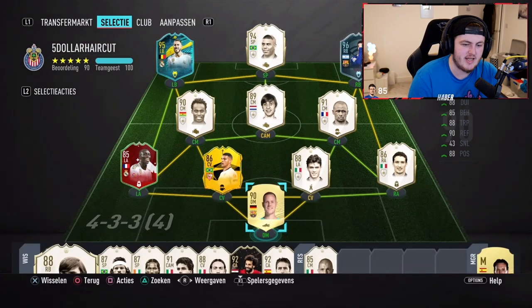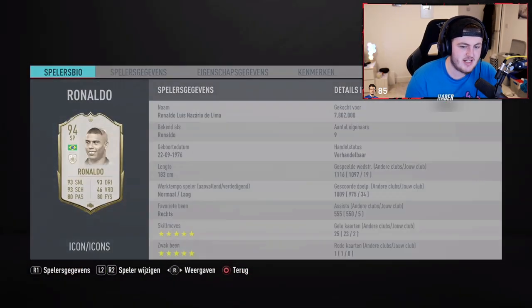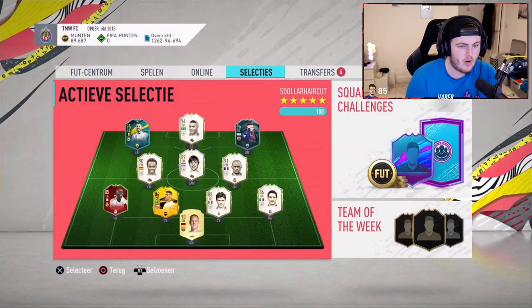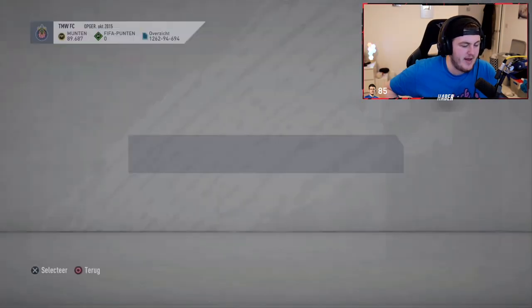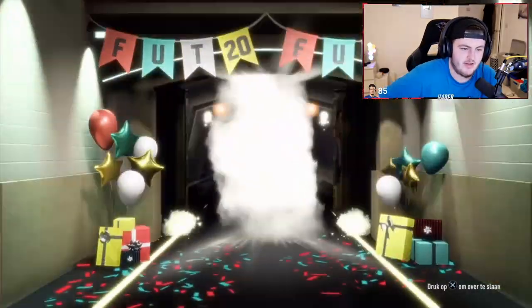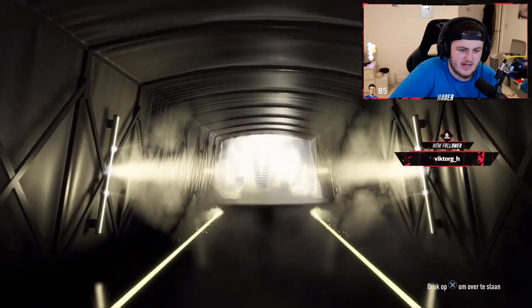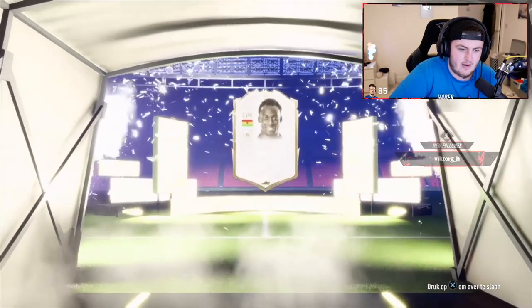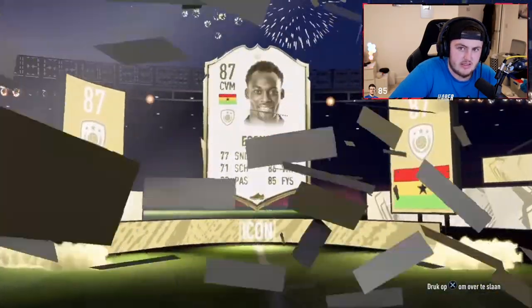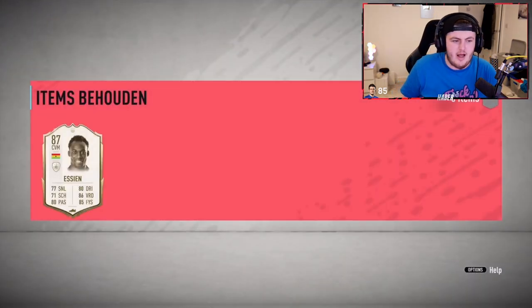We've got mid-icon packs, three of them for Wesley. Looking at his team, pretty much everyone apart from Vieira and R9 are untradeable. If we get him an R9, he gets 7 million coins in the club - that's what we're looking for, a mid-R9. Three icon packs, let's do it. First one is going to be Essien. He already has a Prime Essien and I'm pretty sure it's untradeable. I think he took Essien over the mid-icon pack for icon swaps.